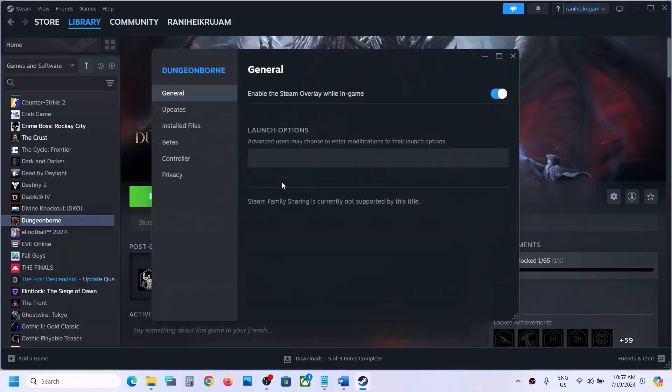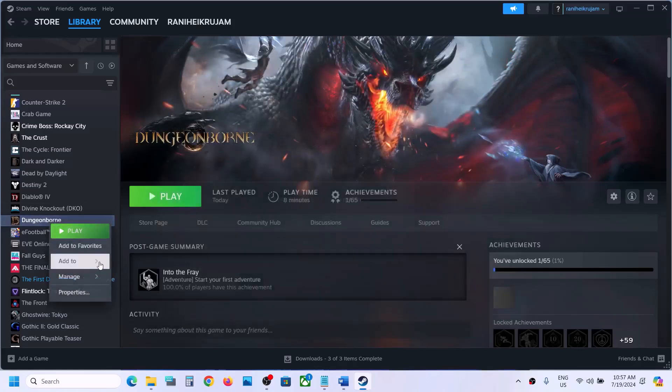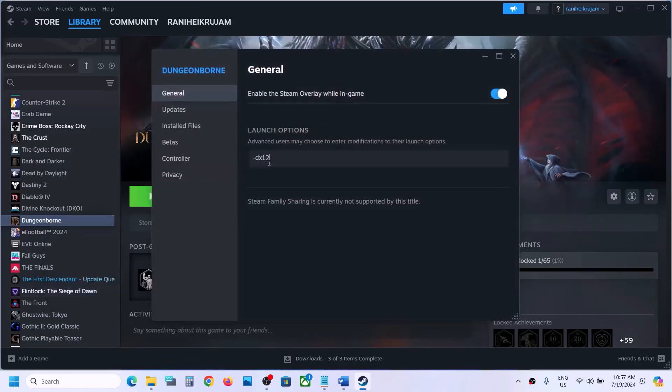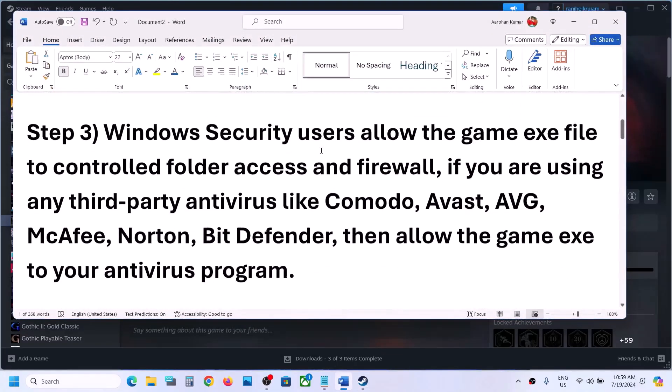The next step is to try DX11 or DX12 in the launch option. Go to Steam, right-click on the game, select Properties. In the launch option, type '-dx11' and launch the game to check. If that does not work, go back to Properties and this time type '-dx12,' then launch the game and check. Still not working? Remove DX12 from the launch option and follow the next step.